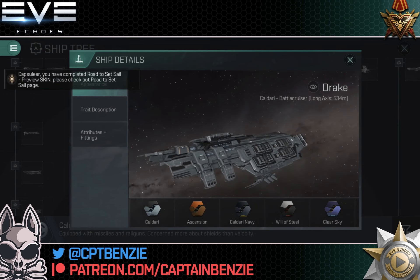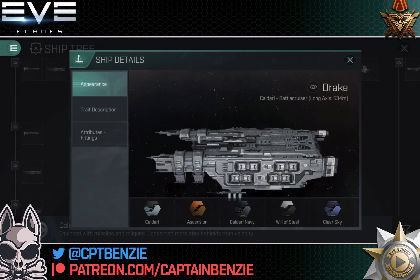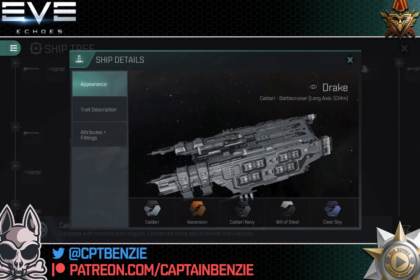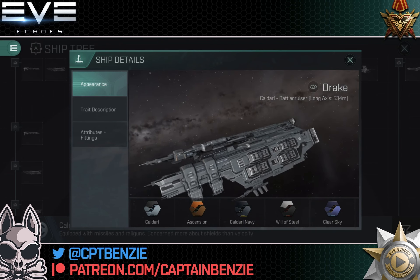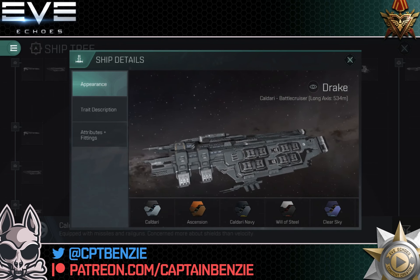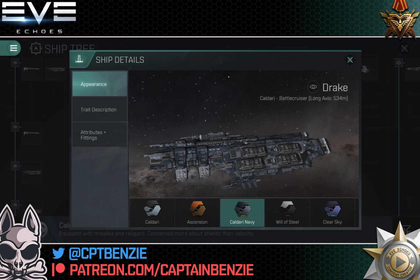For today we're focusing on the main tech level 8 Drake. This is a bit of an unusual looking ship — I've heard people liken it to a block of stripped-off tree bark, and I can see that. It looks a little like a wooden shield, but obviously it's a spaceship equipped with missiles floating through space. I'm hoping that one day at tech level 10 we get the Kaldari Navy Drake, just as I'm hoping we get the Republic Fleet Hurricane and the Imperial Navy Harbinger.